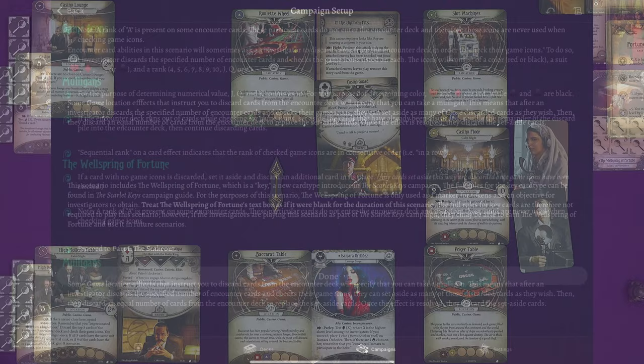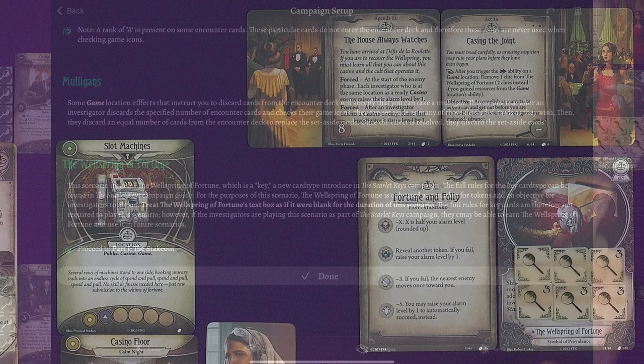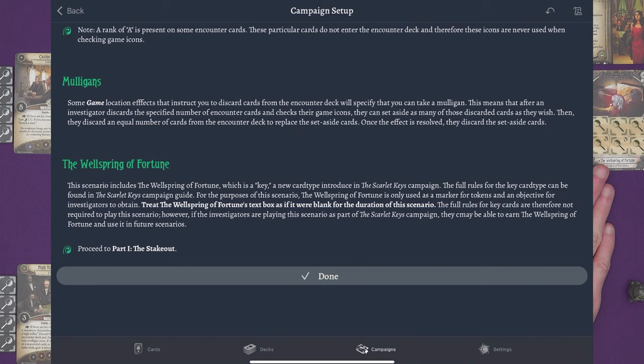Some tests you might be able to take a mulligan with the game cards when gambling. The Wellspring of Fortune is a key — a new card type being introduced in the Scarlet Keys campaign. The rules of how keys work will be in the Scarlet Keys campaign expansion, which isn't out yet. In this scenario it is an objective — a marker with tokens on it. There is text underneath the clues but it doesn't mean anything in this scenario, so better to cover that than the art. If you're using it in the Scarlet Keys campaign, not only is there some extra stuff, but you might be able to gain this for that campaign.